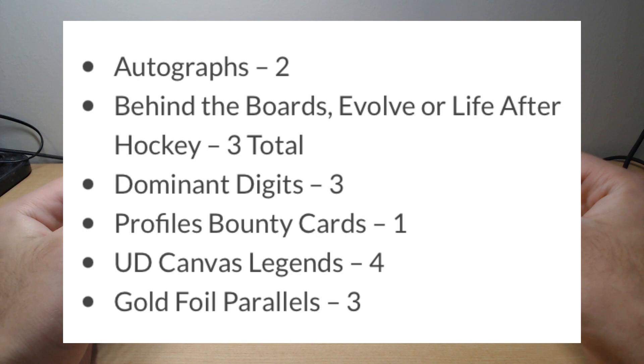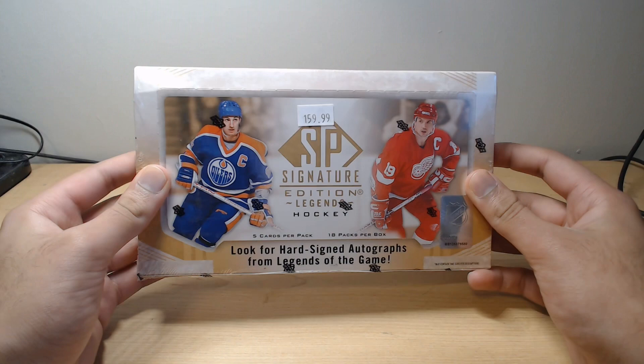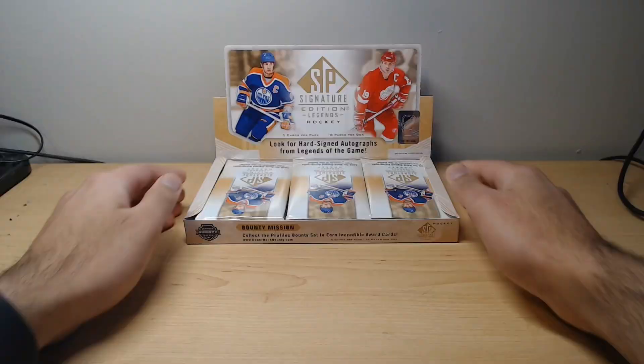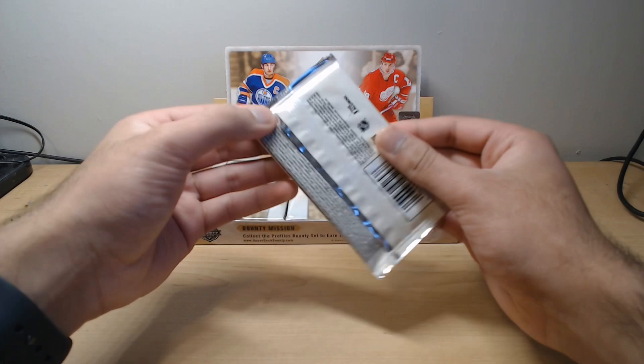A lot to unpack in this box. I managed to pick this up for a very cheap price considering what they're going for on the market, so glad I got that opportunity. Without further ado, let's crack it open. Not sure why the packs are upside down, but pack number 1. Very, very thin packs — obviously there's 5 cards — but let's see.